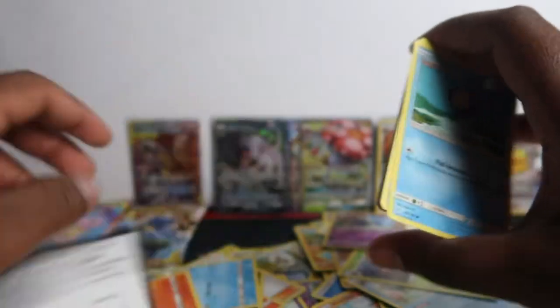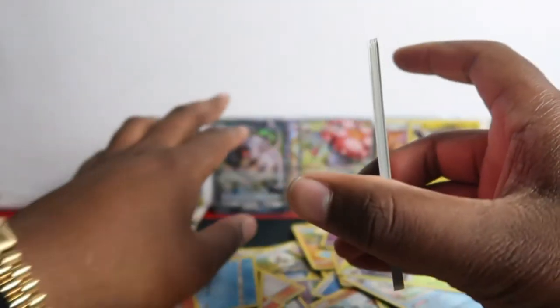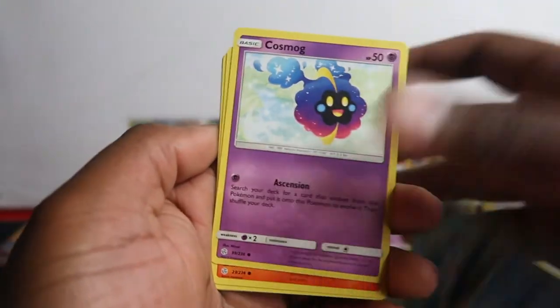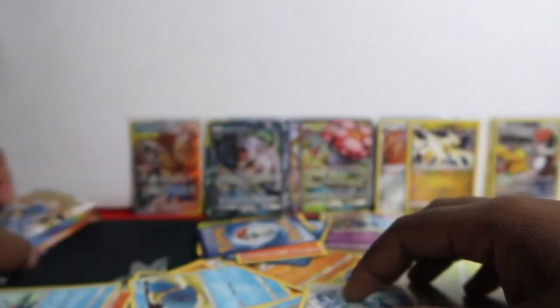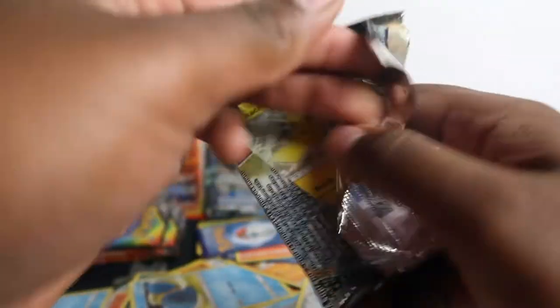We didn't get many tag team regular GXs that I can recall. Oh yeah, we got the Blastoise and Piplup alternative art — I forgot about that one. Tangrove, Play Force, Time Pool, Pit Block, Cosmo Pointer, Alolan, Wilma, and Sand Shrew. We only have about five packs left — we've already gone through 35.